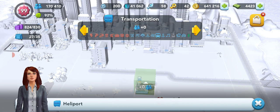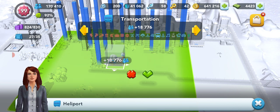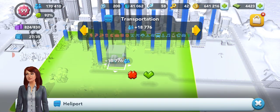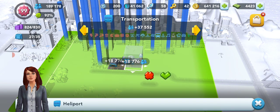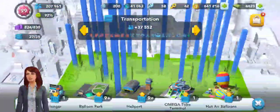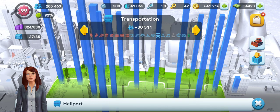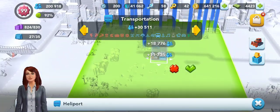When you place one transportation piece it boosts those houses — for example giving 18,776 versus 15,000 depending on coverage. We're getting 50%. If we place another one down we get another 50%, meaning every single house touched by both pieces is being boosted 100%.